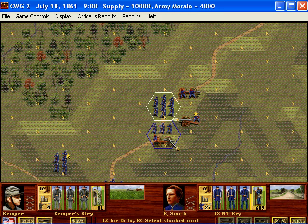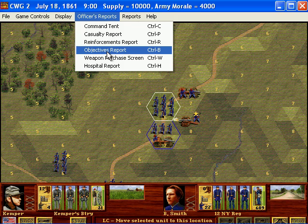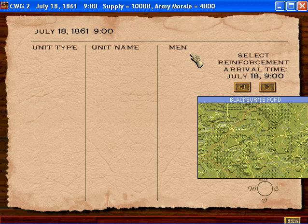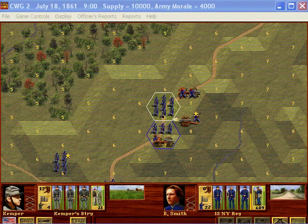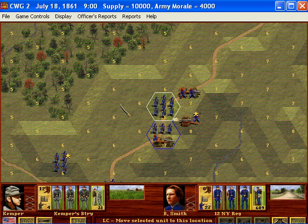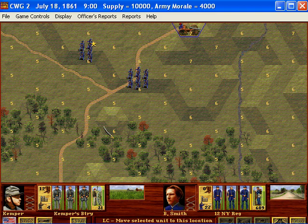I'll go ahead and show this — the command tent allows you to essentially get to all the screens. Another thing to look at is the reinforcement report. Some battles you'll get reinforcements, some you won't. But you can see that at 12 o'clock — so in six turns — we'll get an infantry unit, after that we'll get more men, more men, more men, just a whole lot more men, which is absolutely fantastic. You're going to hear me constantly saving as well.